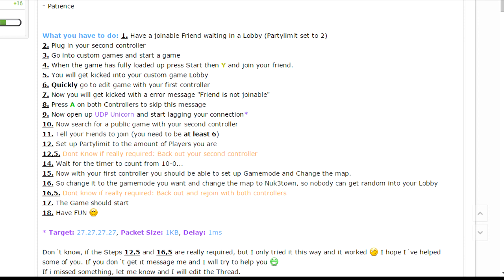You will get kicked into your own custom game lobby. Now quickly go to edit the game with your first controller. You will then get kicked with an error message saying that the friend is not joinable. Press A on both controllers to skip this message.